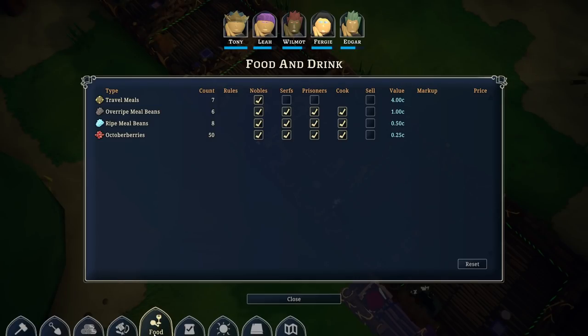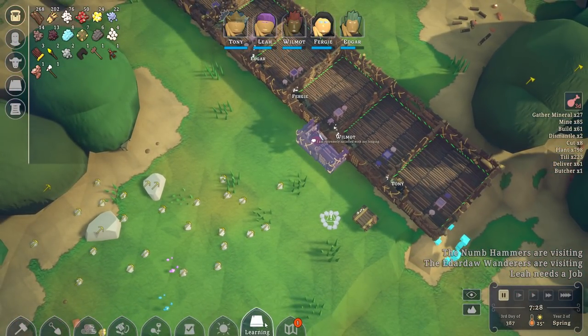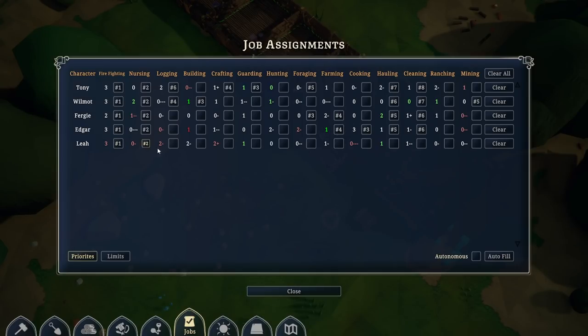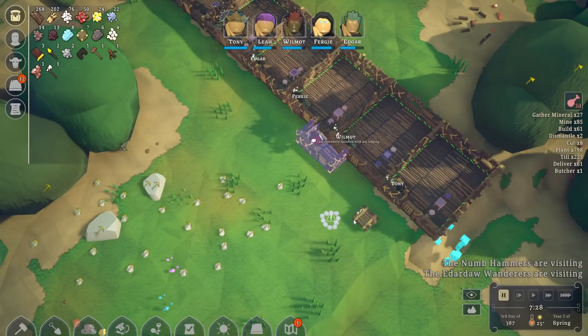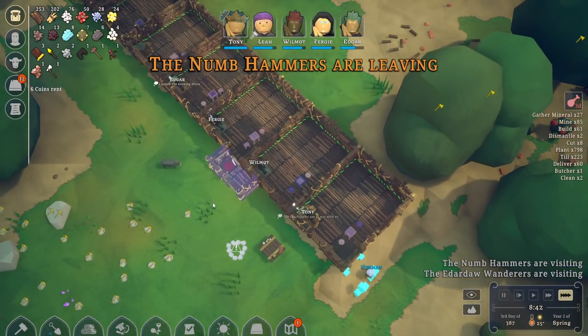Leah says: 'I'd like to join the Growing Doors — what say you?' Yes, welcome aboard. Let's put Leah in her own room. We have 22 coins — is the rent making that go up? I keep forgetting about it. Autark Shark is the ruler of the Num Hammers. Let's fix Leah's schedule and give her jobs. She could do guarding, maybe building. Doesn't like crafting — that ain't good.